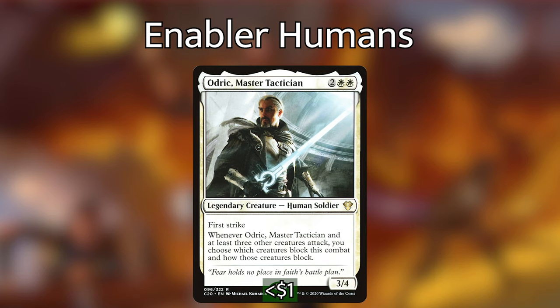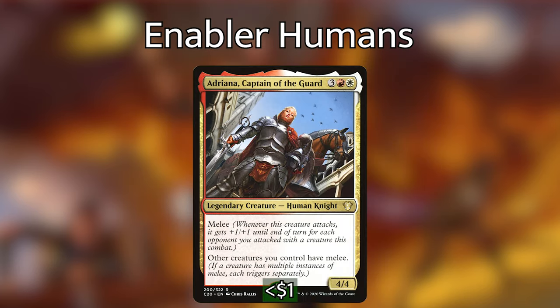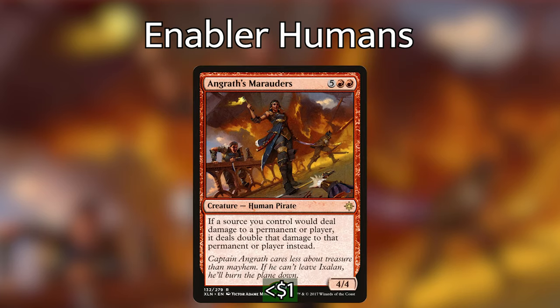Odric, Master Tactician is going to make the next combat he attacks in potentially the last combat, because he determines which creatures can block and how they block. If you simply choose no creatures, your tokens and all those humans go unblocked straight through your opponents' battlefields. Adriana, Captain of the Guard pumps our creatures when she attacks by giving everything Melee, which makes things a lot easier, especially when attacking three opponents. Angrath's Marauders is an absolute bomb — it doubles all the damage you're doing, and the Marauders themselves are already dealing eight, making it a surefire way to finish opponents off.